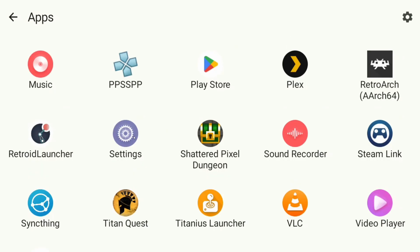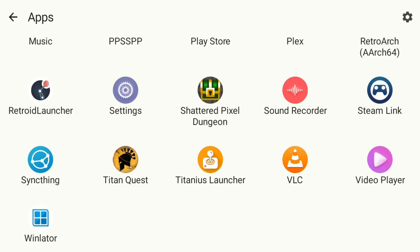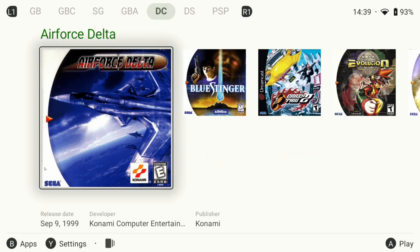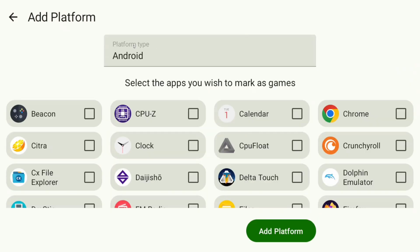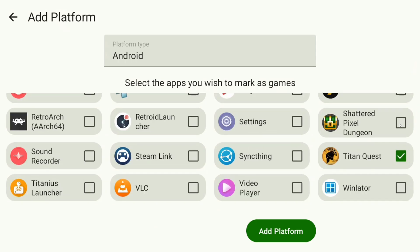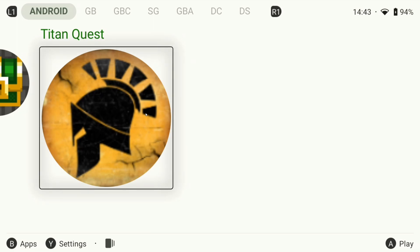In the app drawer you can also access the settings by clicking the gear in the top right corner. We also have a couple of native Android games on my device, and you can add them to their own page. To add native Android games, go back to the main menu, click the settings menu, hit the plus button in the bottom right corner, select the platform type as Android, then select the apps you wish to mark as games. I'm going to add Titan Quest and Shattered Pixel Dungeon. When you're in the Android menu, it'll just show the app icons — they don't look too great blown up on a capture card, but they look pretty good on the device itself.